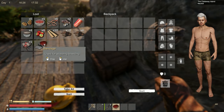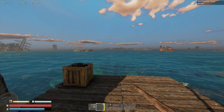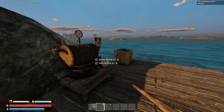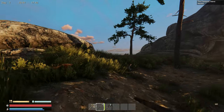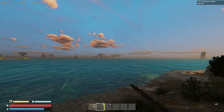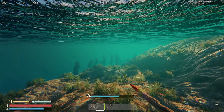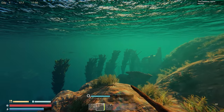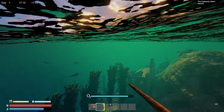We need glass, rope, cotton — a whole bunch of stuff. We might have to go to another island entirely to find some of this. Oh, there's a building over here — looks like it might have been an apartment. Cotton might be a thing we're really going to need, but I don't see any yet.